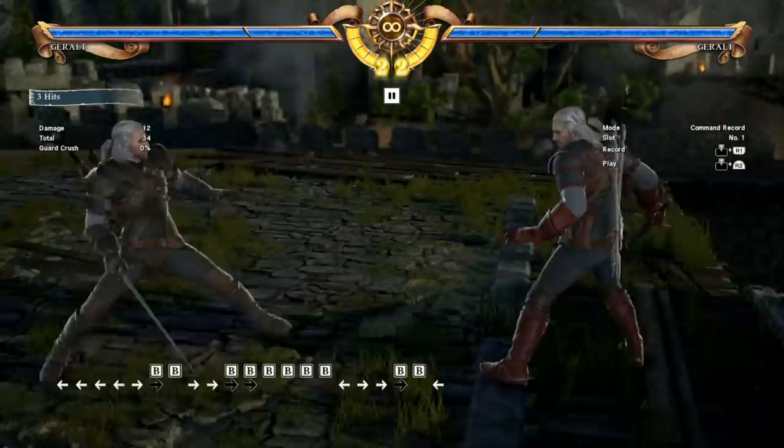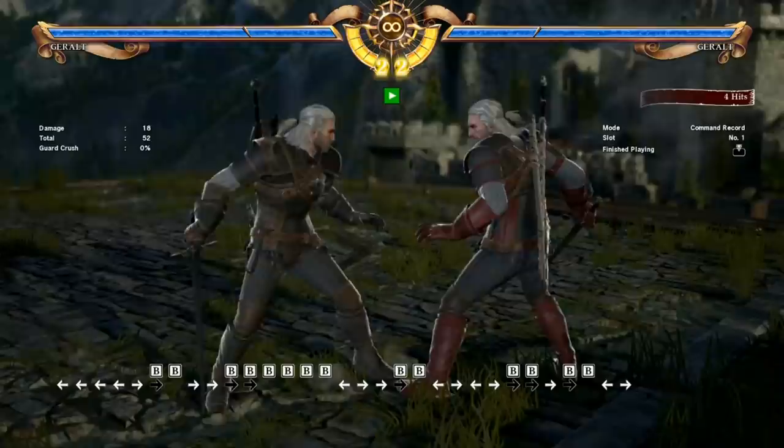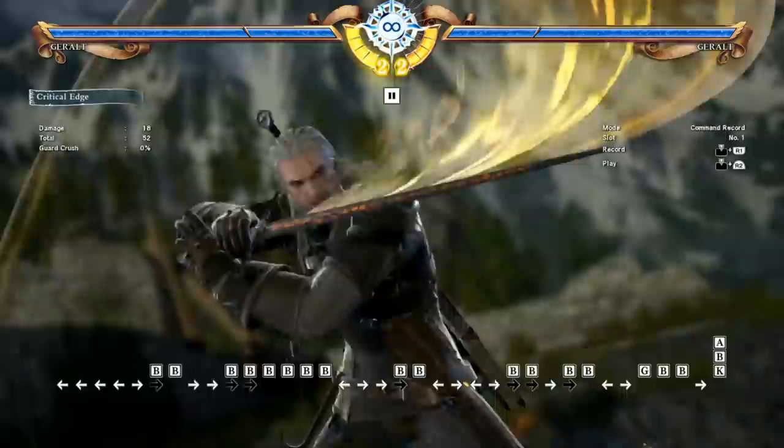It is unsafe on block if you only do the first two hits. But if you hold it down, it is safe on block and it actually does chip damage as well, which is a little bit nuts. You take a little bit of damage even while blocking, and it's completely safe — there is nothing you can do about this move when you block it.